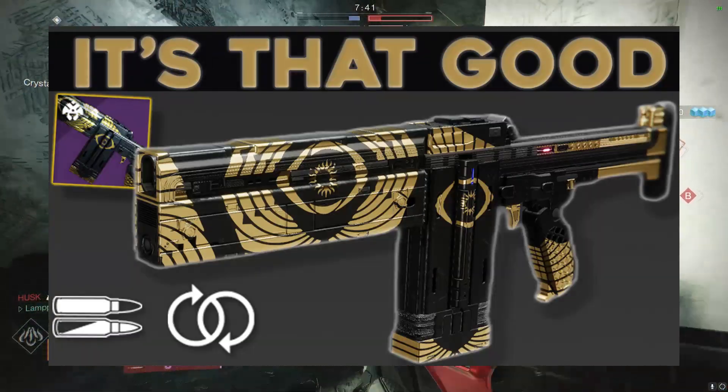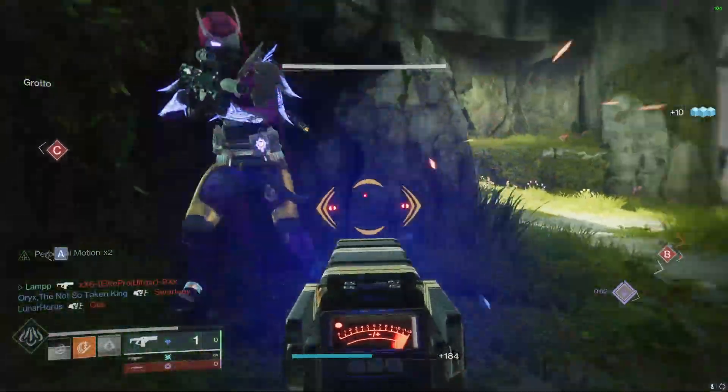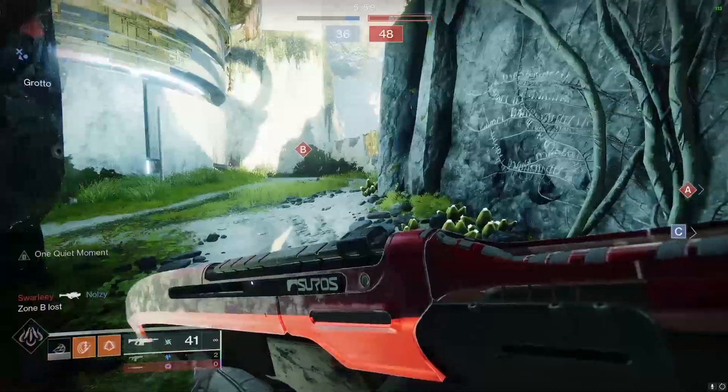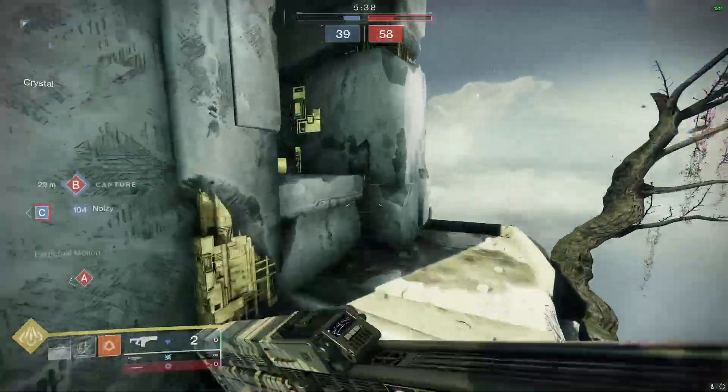Alright everybody, today we're going to be talking about a gun that I honestly never thought I would be using. We're talking about the Burden of Guilt — this is a stasis fusion rifle that you get from Trials of Osiris. I never thought I'd see myself using this thing; I had one in my vault from when I was grinding trials a while back.